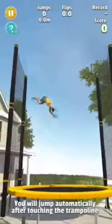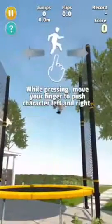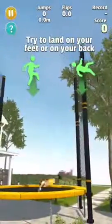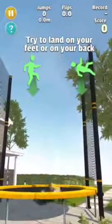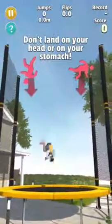You will jump automatically after touching the trampoline. While pressing, move your finger to push the character left and right. Try to land on your feet or on your back. Don't land on your head or on your stomach.